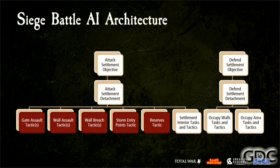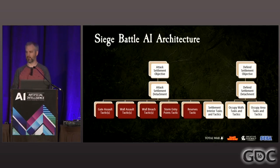Getting into the details of the Siege AI in particular, there's a single objective-detachment pair for attacking and a different one for defending. The Grand Tactical Analyzer intentionally keeps these pairs alive for the entire duration of the battle, meaning we can safely hold more state in the detachment than we typically could. The various tasks and tactics are defined and carried out by a highly specialized subsystem called the Settlement AI, which deals exclusively with the interior of the city for compelling street battles, using a specialized settlement graph and various influence graphs. This talk will focus primarily on the tactics highlighted in red and how the attack settlement detachment coordinates between them.